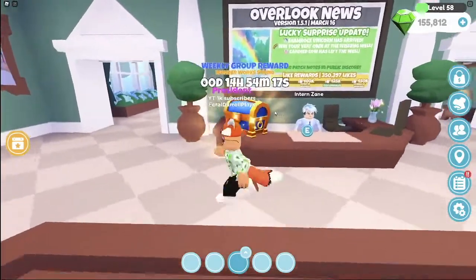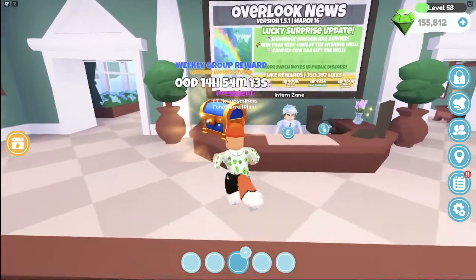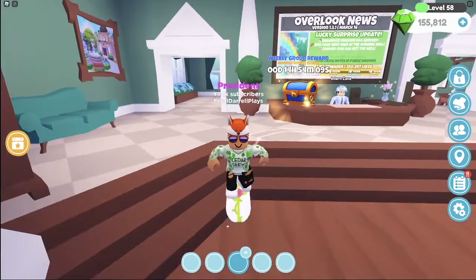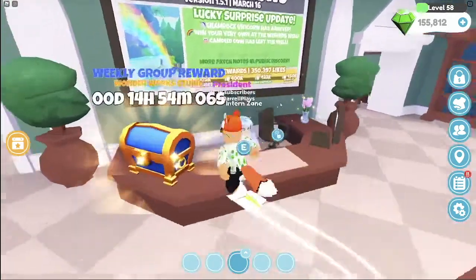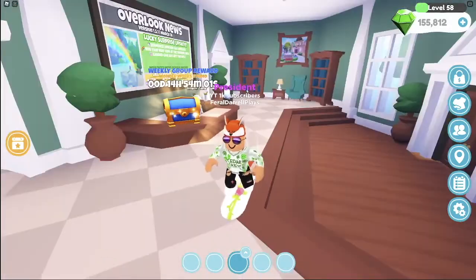The next way to get wishes is through the weekly rewards. All you have to do is join the Wonderwork Studio group. This resets every Friday, and pretty much every Friday this weekly rewards chest resets. Every once in a while, we get wishes here too, which is pretty amazing.